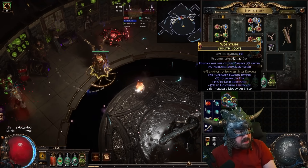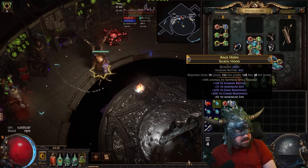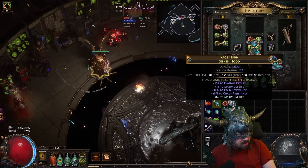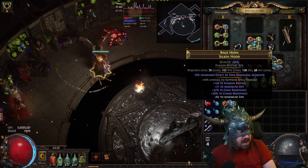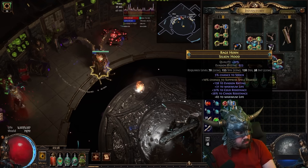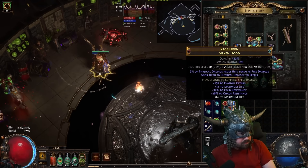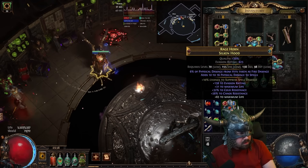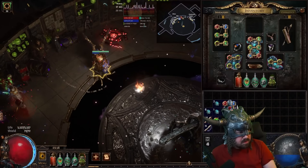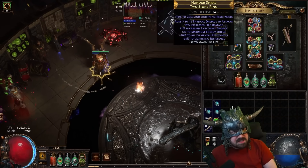We'll do the blue ones first. Physical damage taken as elemental will be quite good. Might be some other ones we'll take too. Not that one. Yeah, we'll keep that - that's great. Now do the red one. That's not terrible - we can keep that for now. We're out of reds. Now we're going to go and fix your skill tree. Do you have any regrets? Quite a few actually. Yeah, I don't want to hear about your trauma - I'm not your therapist, I'm just working here.